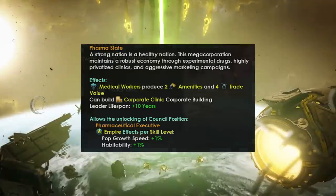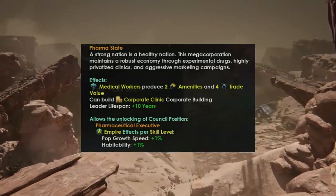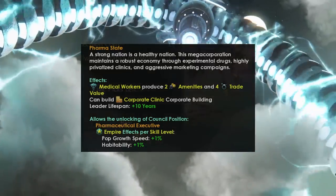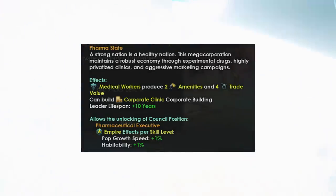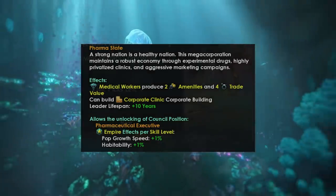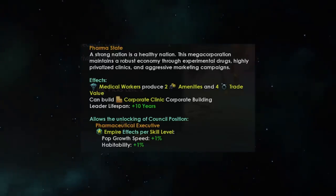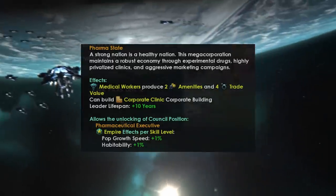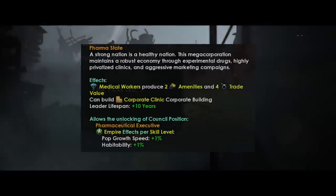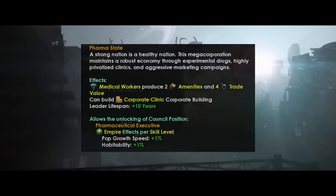'A strong nation is a healthy nation.' This megacorporation maintains a robust economy through experimental drugs, highly privatized clinics, and aggressive marketing campaigns. Medical workers will produce an additional two amenities and four trade value. You can build the Corporate Clinic corporate building, and your leader lifespan goes up by 10 years. Those additional amenity outputs along with the trade value may actually make medical workers rather nice to put down on planets where you're wanting to build alloys or science as a trade-based megacorp. Additionally, you will unlock the Pharmaceutical Executive council position, which grants plus 1% pop growth speed and plus 1% habitability empire-wide per skill level of the councillor.